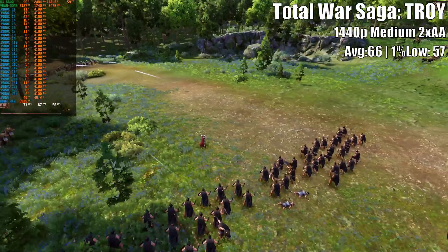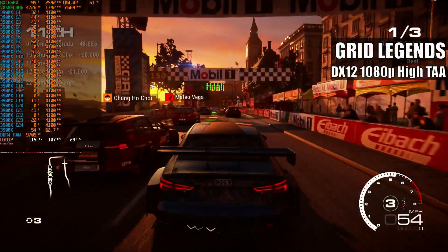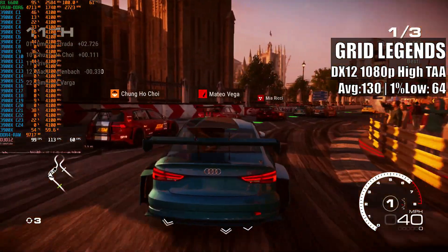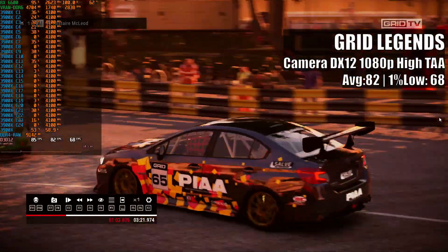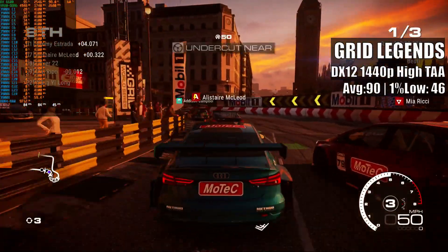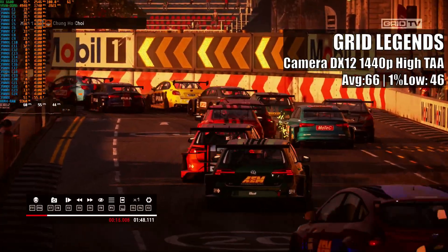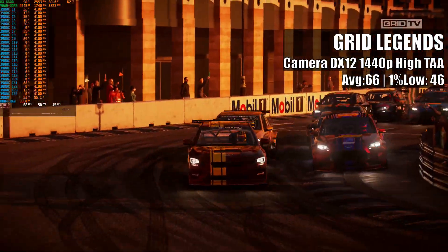Finishing this benchmark segment, I drove a dozen laps in Grid Legends, a temporary replacement for Forza Horizon 5. At 1080p high preset settings, we get 130 average and a solid 1% low of 64 FPS. Camera mode was a bit more taxing on average frames, but nothing to worry about. The same game at 1440p kept high average FPS, but the 1% low plummeted to 14.6 FPS, and camera mode made things slightly worse. Despite the low 1% figure, the gameplay experience was fine by my standards without any obvious stutters.